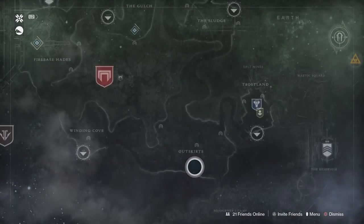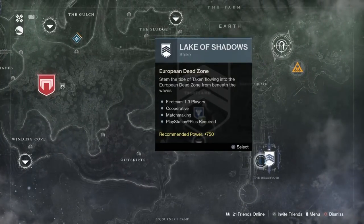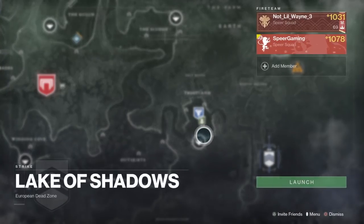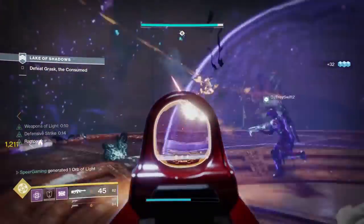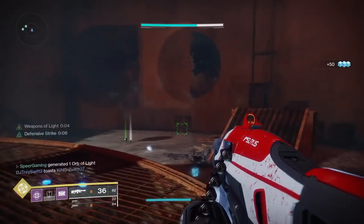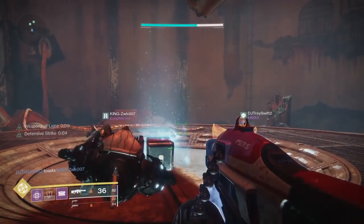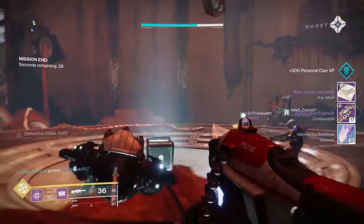The next quest step requires you to collect glimmering amethyst. The quickest way to get this is to run the Lake of Shadows strike — one of the fastest strikes you can do. You can complete it in about five to six minutes if you're speed running it, and each completion gives you 10% glimmering amethyst, so run it 10 times and you'll move on to the next quest step. You can also complete public events or collect caches, but running the strike is definitely the fastest way.